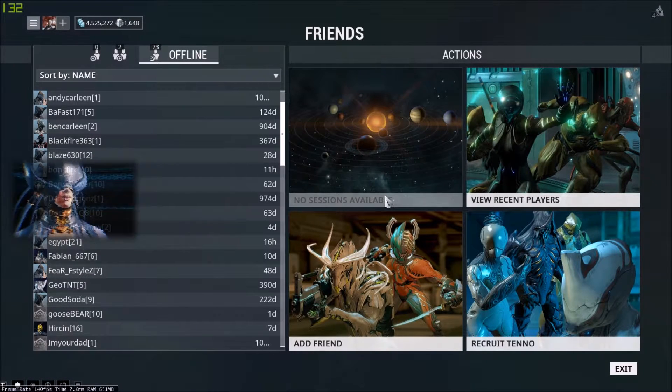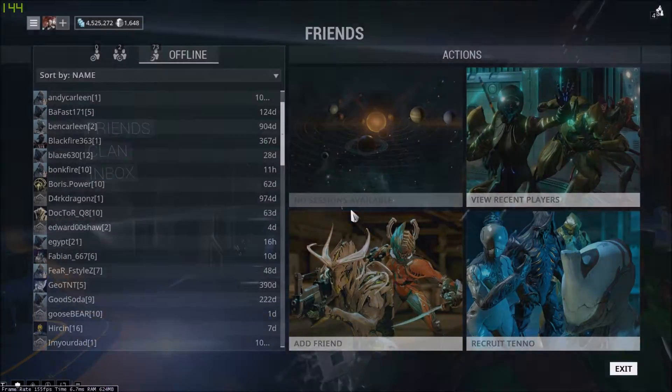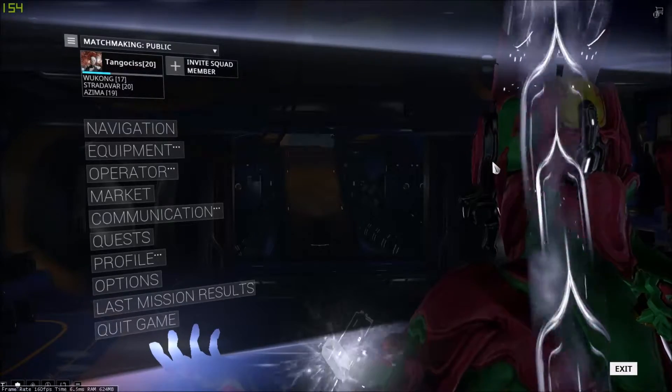And look at that. There's a Fusion Core Alert as well, and that's how you do it. Just hit Remove and hit OK to confirm. And that's essentially about it on how to remove your friends in Warframe.